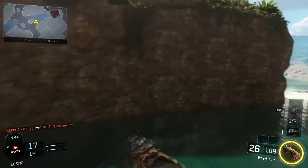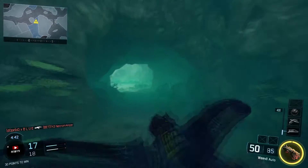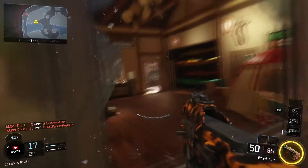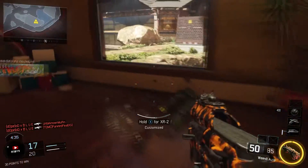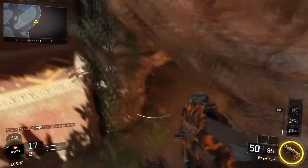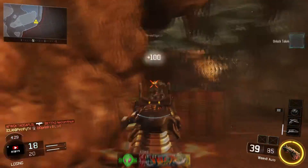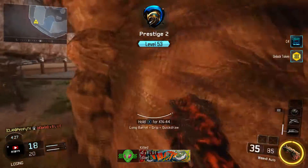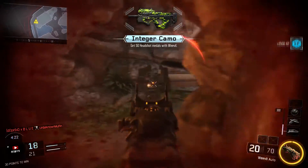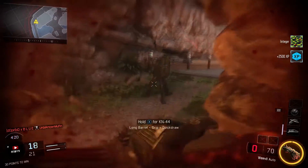I'm not going to challenge that guy. Let's see if we can jump into his window — peekaboo. He died! I hear a guy over here — he's got a sentry. What's up buddy — free headshot! I just used a sentry gun to my advantage. We got our new camo!